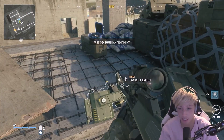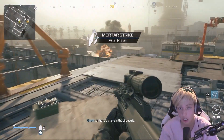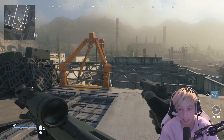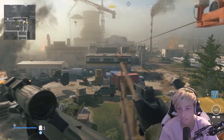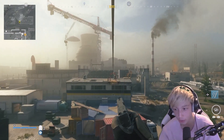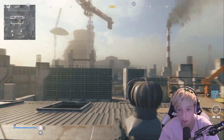Self-revive kit — oh, a turret! We could use these. A mortar strike — wait, no, I'm not ready. I kind of want both, can I get both? I'll come back for that. We could use this for the other one and then come back and get the mortar strike and use that as well.